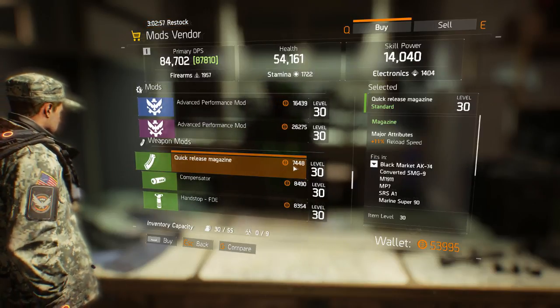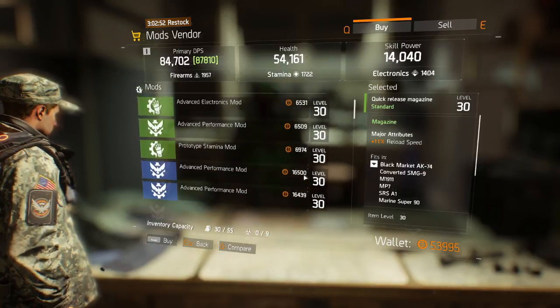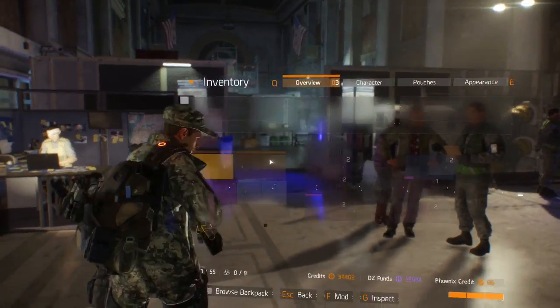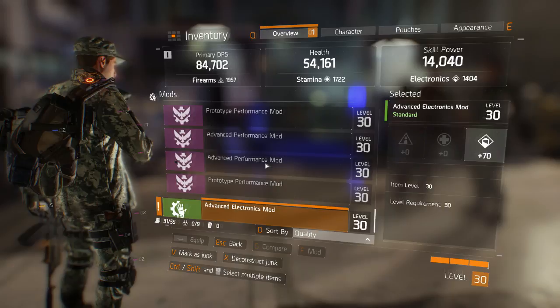As you can see I'm on my main character right now and the prices are way higher than what a level 4 would have. Once you have all the random items, put them back into your stash, get on your main character, and all you have to do now is just deconstruct them. It's as simple as that.